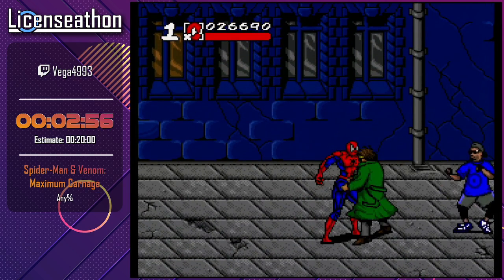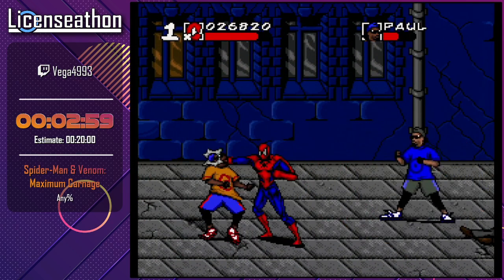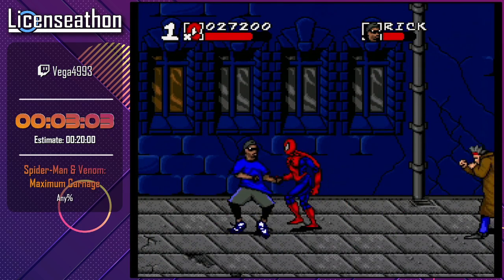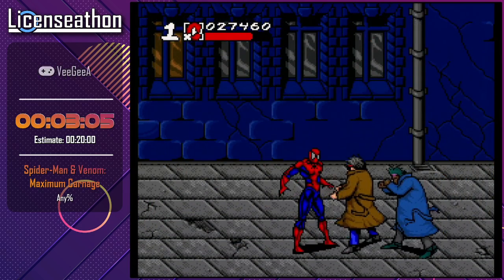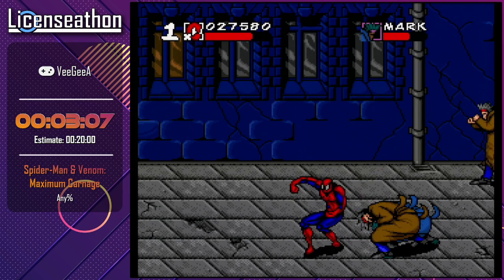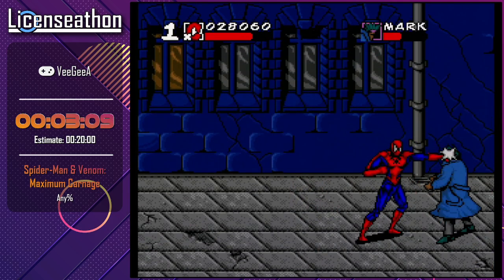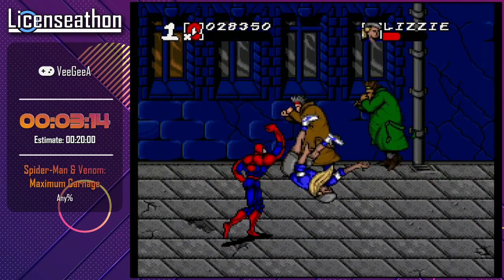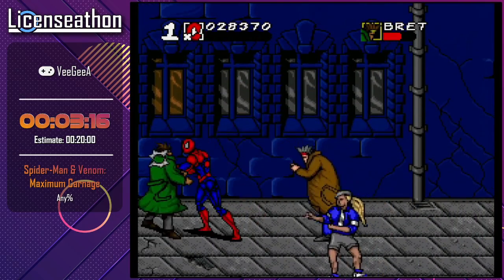Mind you, otherwise we would have had to wait for Shriek to toss us off. You have to be a little bit quick about it, otherwise the letterboxing will actually stop you from jumping off. Okay, let's go — there are some more enemies to come after.